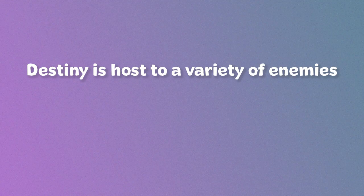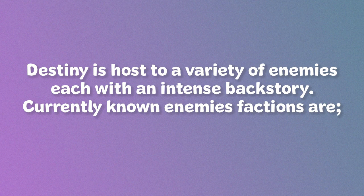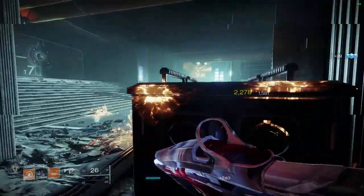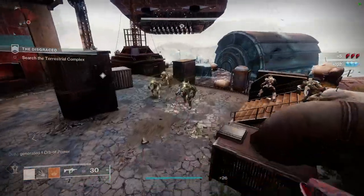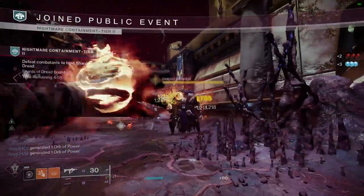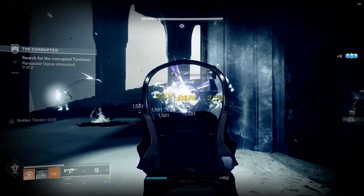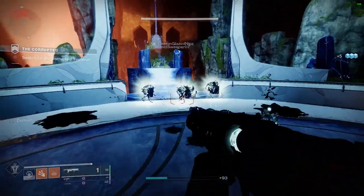Destiny is host to a variety of enemies each with an intense backstory. Currently known enemy factions are: the Cabal, a strong humanoid military force; the Fallen, insectoid aliens and previous followers of the Traveller; the Hive, an alien race known for their unending hunger for destruction; the Vex, a race of time-travelling evil robots; the Scorn, a darkness-corrupted undead version of the Fallen; and finally the Taken, a legion of all previous enemies that have been taken by the darkness, now led by the Hive King Oryx.